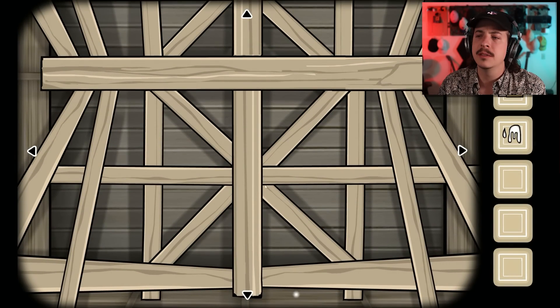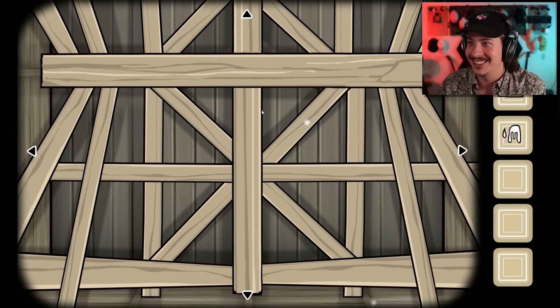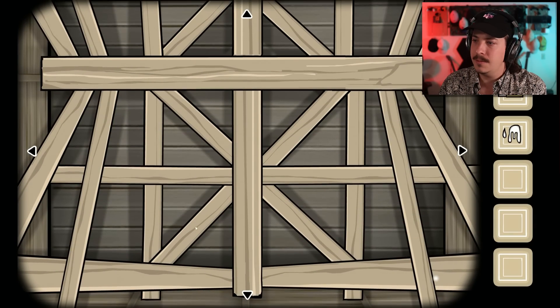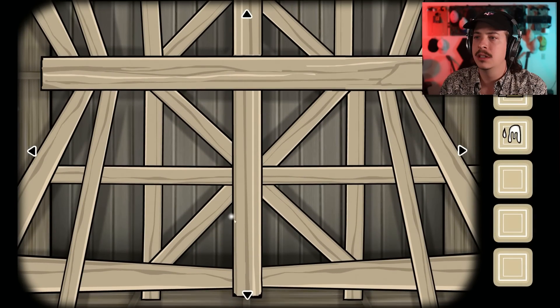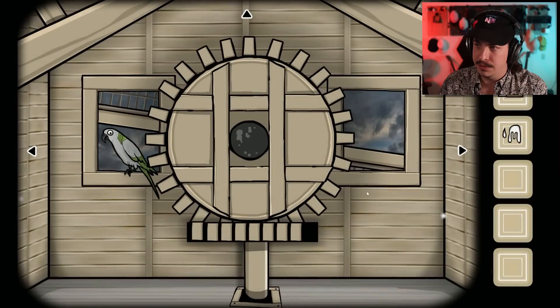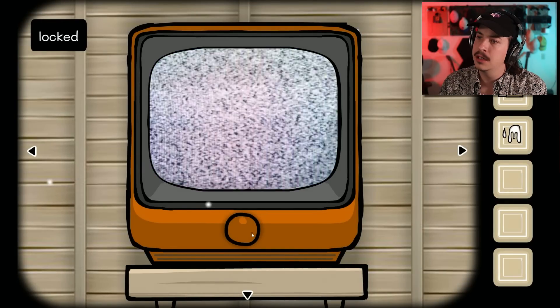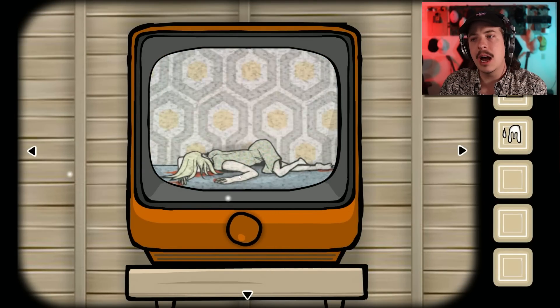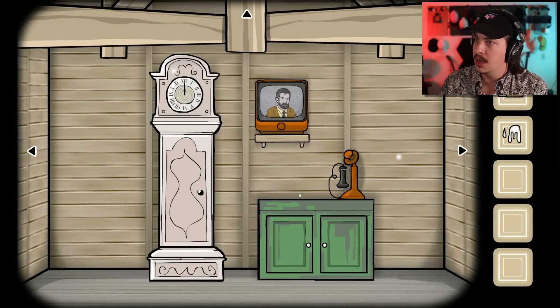Got the rafters. Let's look at it from all four angles. Nothing there. Got a note. Nothing I can see here. Back to this angle. Nothing I can see on the roof at the moment. I'm sure we'll find more. Of course that's locked. We have a TV. Oh, hi — from case 23. Can't turn the dial anymore, interestingly enough.